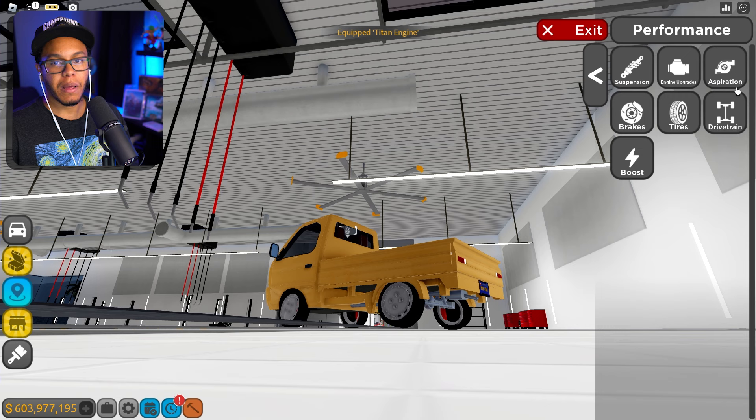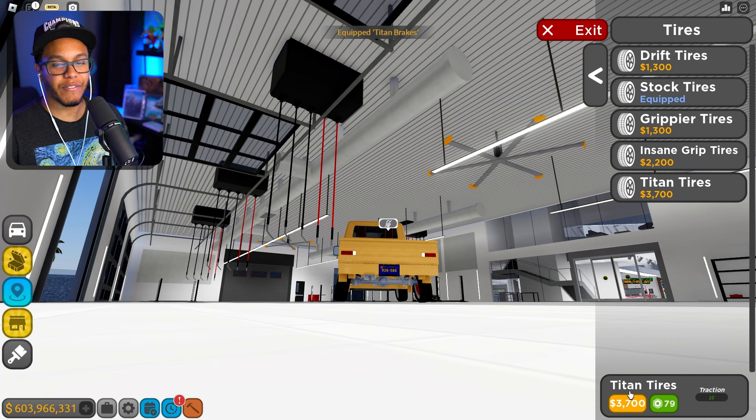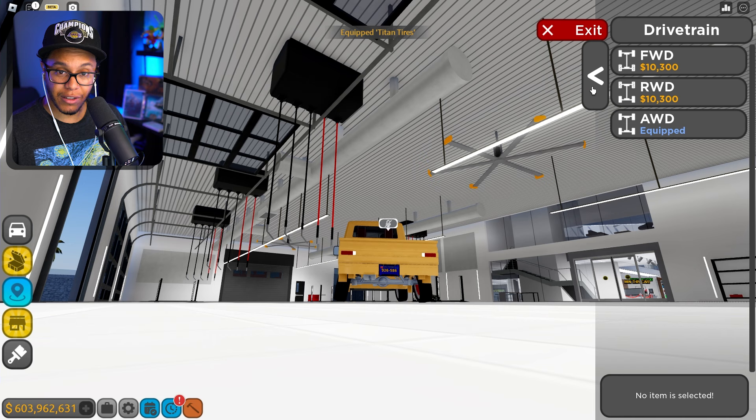We got the Titan engine, the twin turbo, Titan brakes. Yes, sir. How y'all doing, bro? Y'all having a great day today? I'm happy, man. Blessed. This is all-wheel drive. This does not feel like all-wheel drive. This feels like a front-wheel drive vehicle. That's interesting.